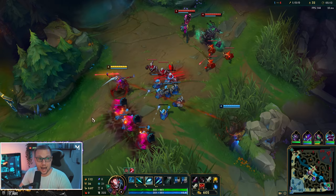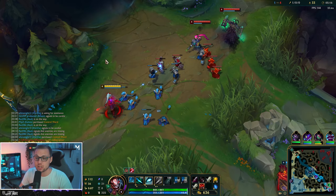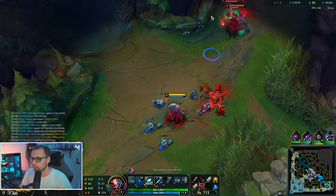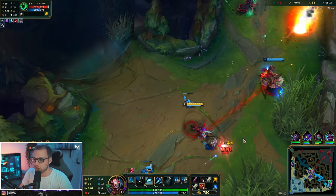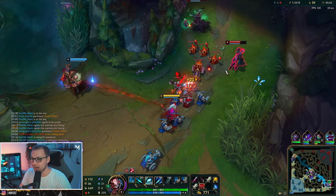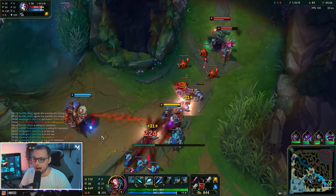Then we have her ultimate combo, which is really nice — you can pick up your teammate both to save them if they get caught, and you can also use it offensively to throw them into enemies and use it as a stun. There are various different usages for this one. Generally speaking, at lower elos the ult is mostly used as a safety precaution — a get-out-of-jail-free card to grab your teammate out whenever they're in trouble.